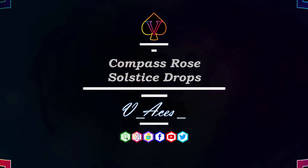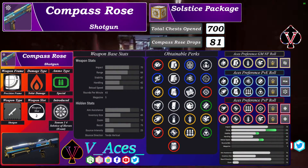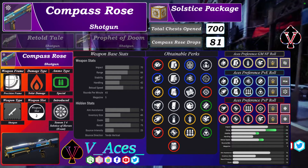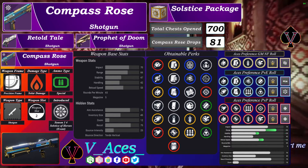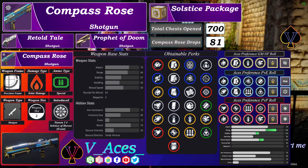Now let's have a look at the compass rose. I redeemed 81 compass roses. This shotgun has the precision frame, 70 impact, and plays in the same league as the Void Reed Hotel and the Arcus Prophet of Doom. The link to my full review and all god rolls and the best shader for this shotgun is now displayed on the top right of the screen.